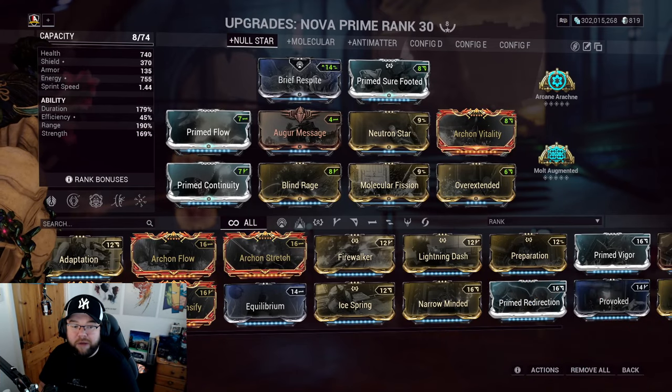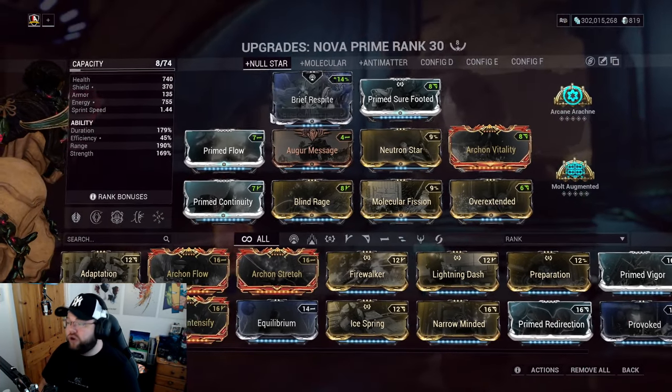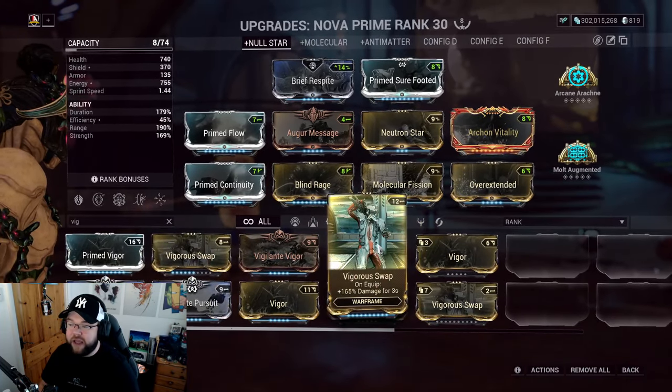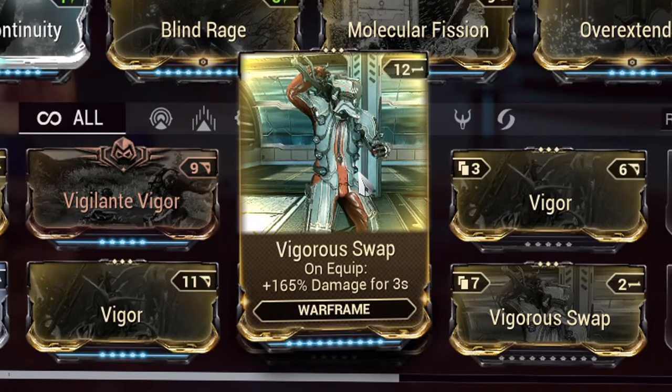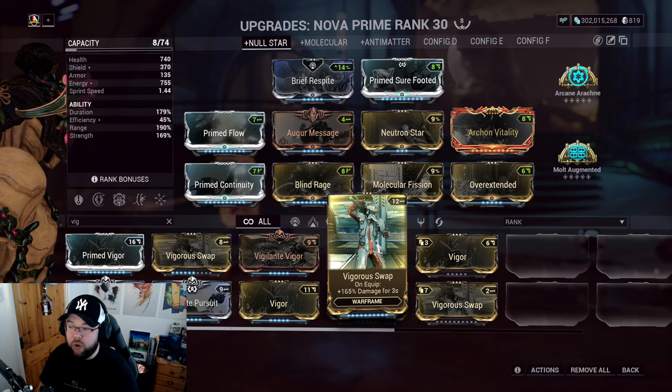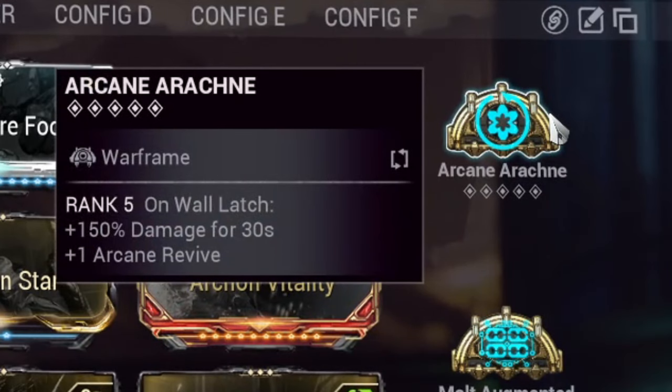Primed Sure Footed is just survivability and quality of life — take it or leave it, I just don't want to get knocked down. Arcane Arachne also works here. Some people recommend Vigorous Swap, which does work, but that's 165% damage for only three seconds on weapon swap.